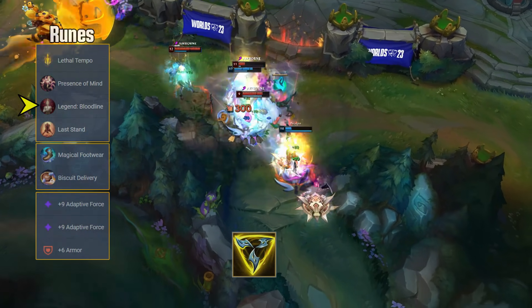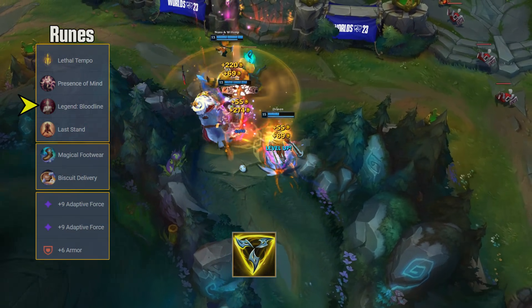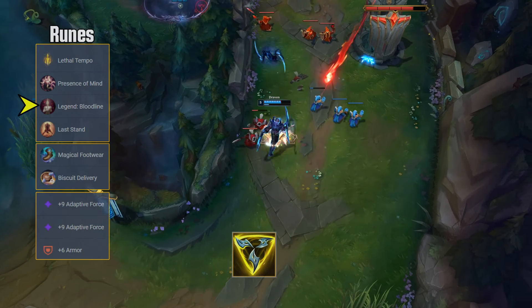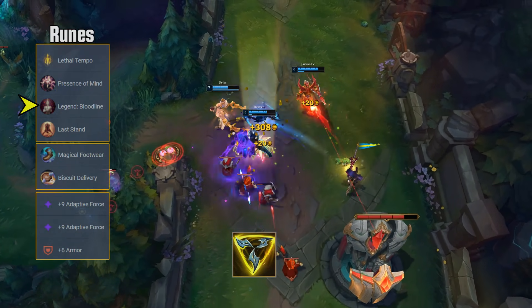Legend Bloodline is more of a vanilla choice — Legend Alacrity would be possible too, but Bloodline allows you to be a little bit more bulky later on while also taking pressure away from you to build lifesteal early. Bloodline still needs time to kick into gear, but Draven won't buy lifesteal until his third item, and Bloodline really helps in the time before that.